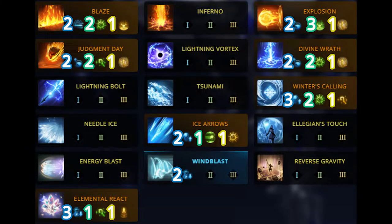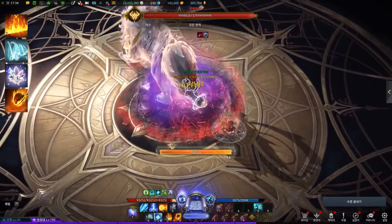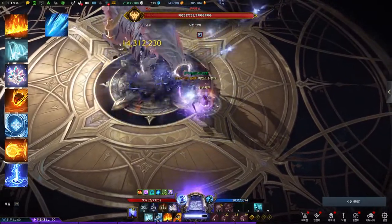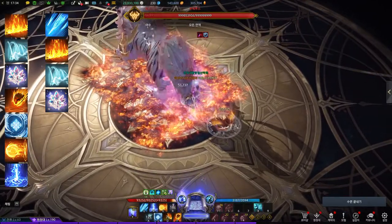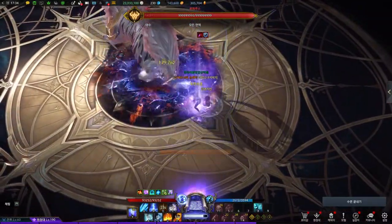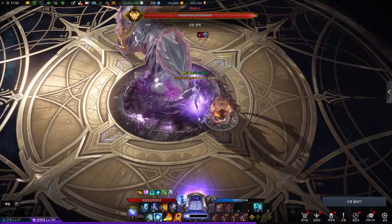These are the basic tripods for Ignite Sorceress. Most skills are slow but powerful. Basic rotations are: Blaze, Windblast, Elemental React, Judgment Day, Winter's Calling, Explosion, Divine Wrath, Ice Arrows, Blaze, Windblast, Elemental React, and again Judgment Day. What's important in this rotation is to activate Ignite after using slow skills. Skills already used can get extra crit chance and extra crit damage as you activate your Ignite right after the skill. As a result, you can fit two Judgment Day skills into one Ignite rotation.